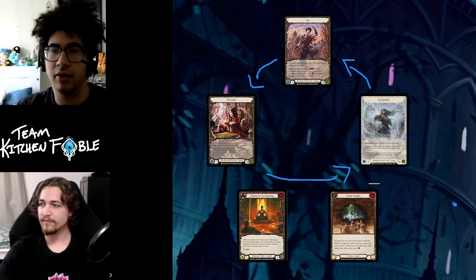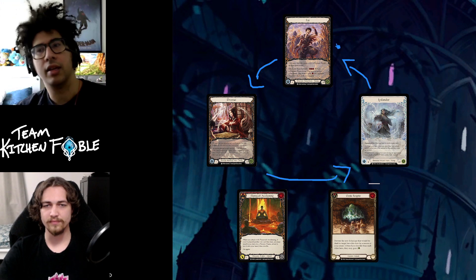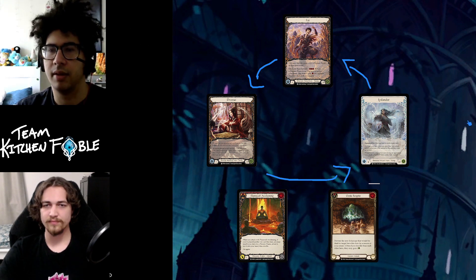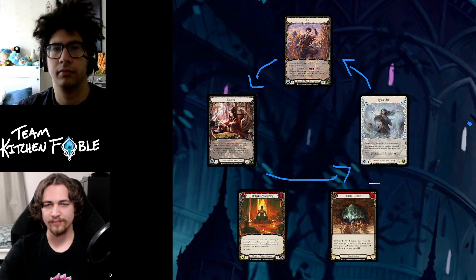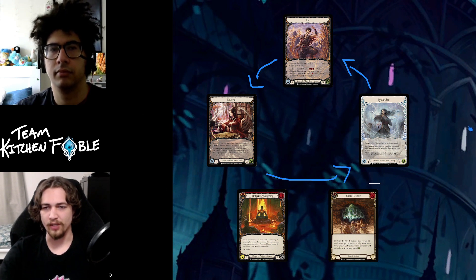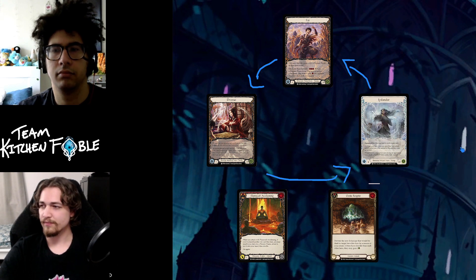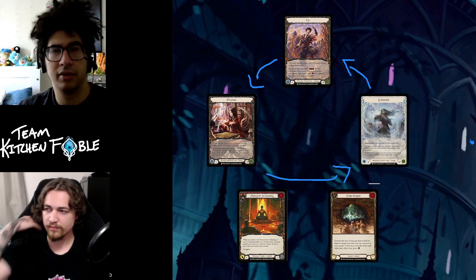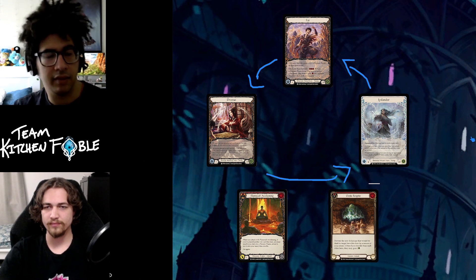The arrows here represent what I think the matchup spread looks like in sealed: Icelander pretty much beats Fai, Fai beats Dromai, and Dromai beats Icelander. A lot of people were worried about the asymmetry where two heroes share draconic cards and Icelander is on their own, but LSS did a great job creating a cyclical matchup structure — it's not just draconic beats ice or vice versa.